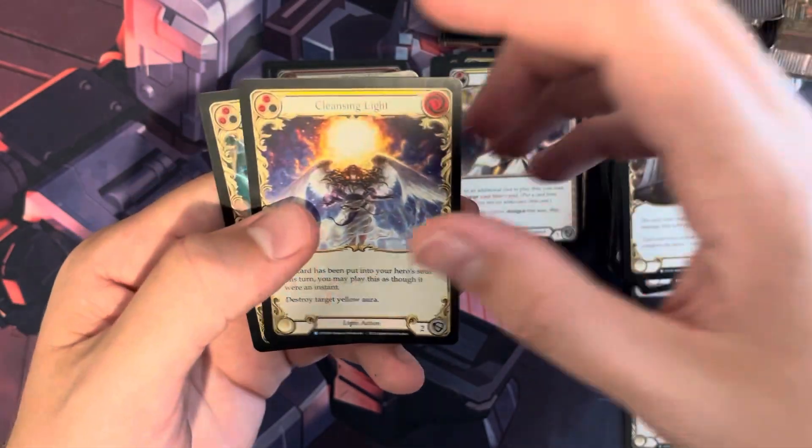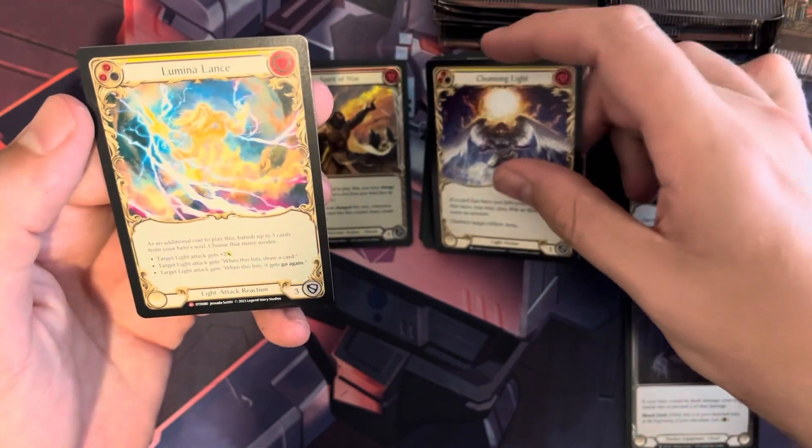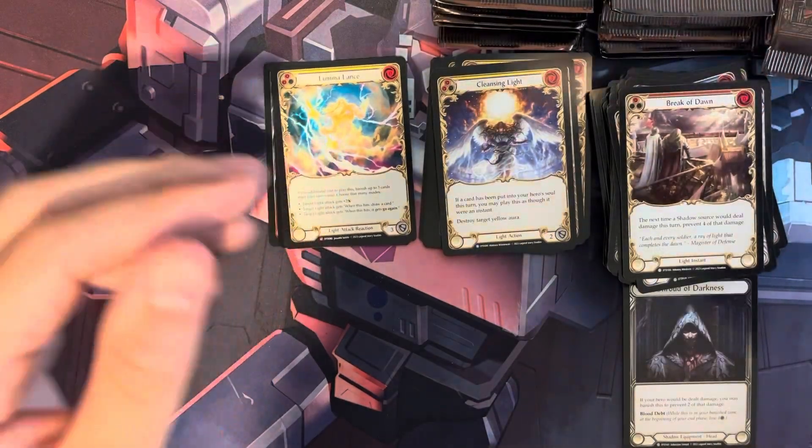I bought two boxes of this — obviously this is the first box. Our first rare is Cleansing Light, and we have a Majestic Lumina Lance, which is a light attack reaction.